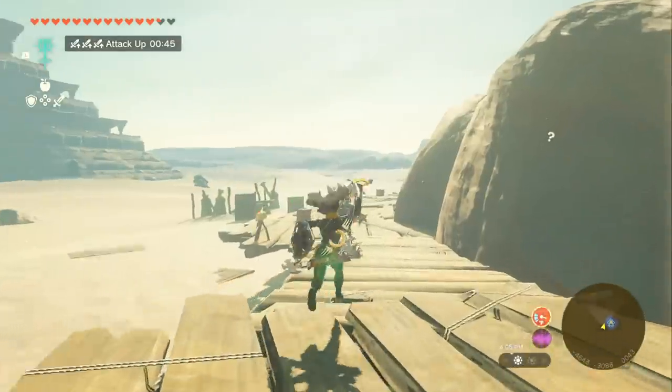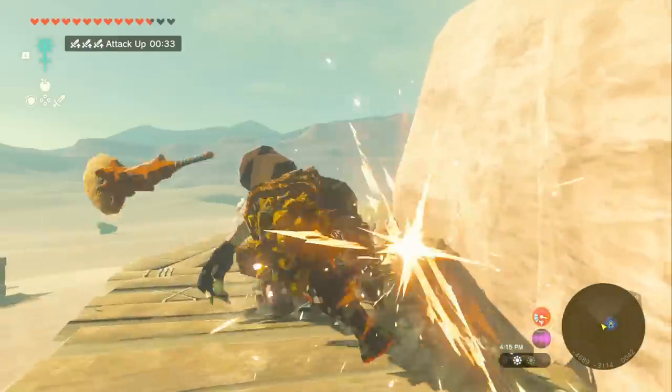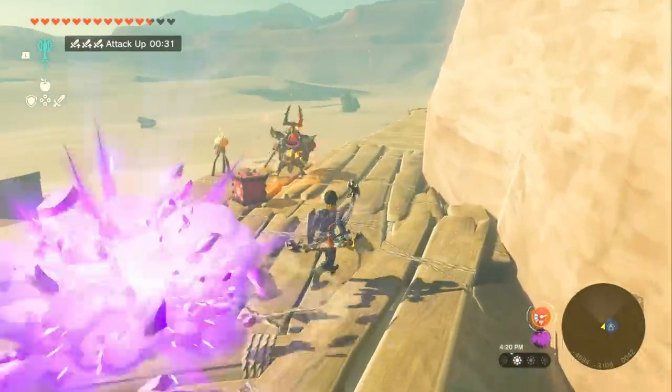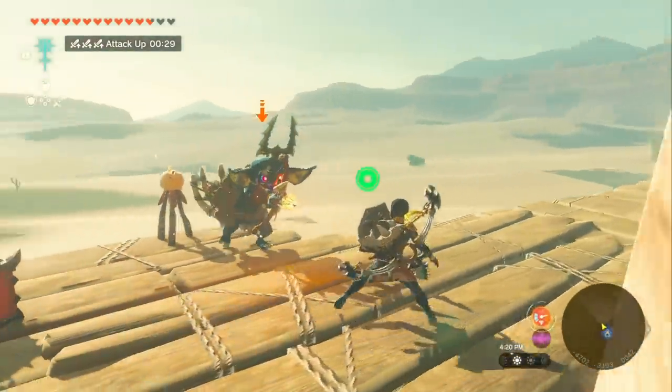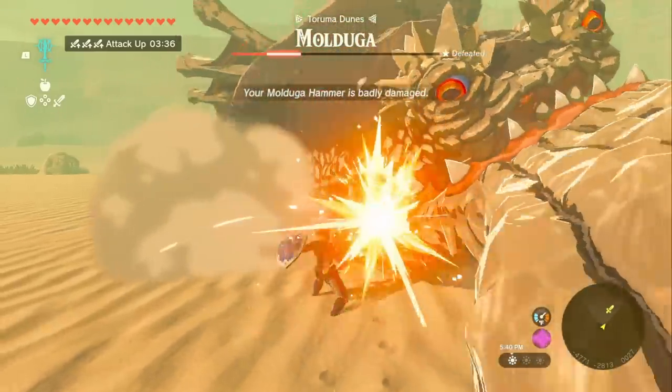It pretty much one-shots everything in the game except white and silver tier enemies. And even at that point, it only takes 3 to 5 hits to kill everything but a boss. And even when you're fighting a Mulduga with it, the Mulduga is not even going to stand a chance — and they're traditionally pretty scary.